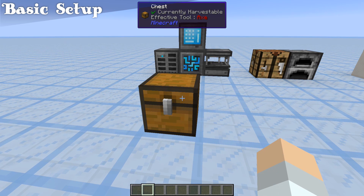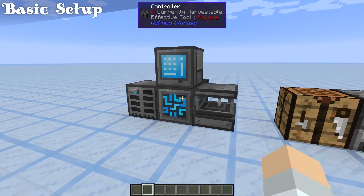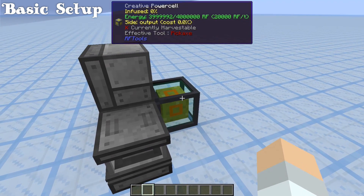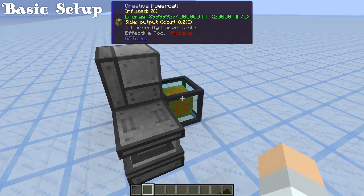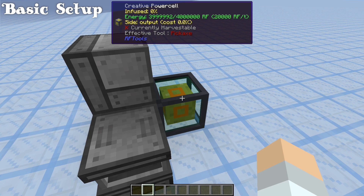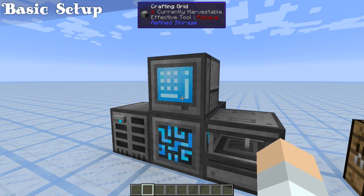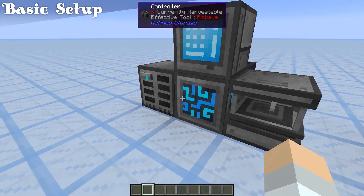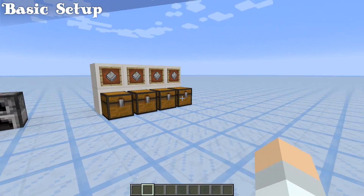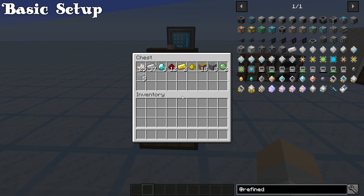The first step is always to collect your resources. Here is the resource list for this grouping — what we're going to cover in this tutorial. Just make sure you have a power source; everything else we're going to make except the power source. I have a creative power cell here. We're going to make the crafting grid, the controller, the solderer, and the disk drive with a 1K.